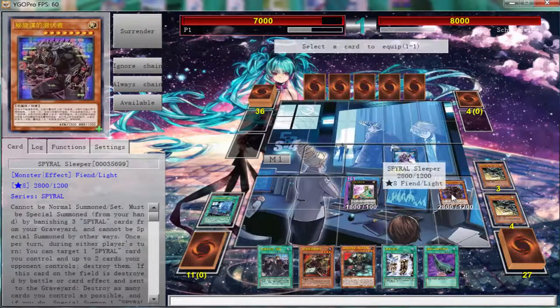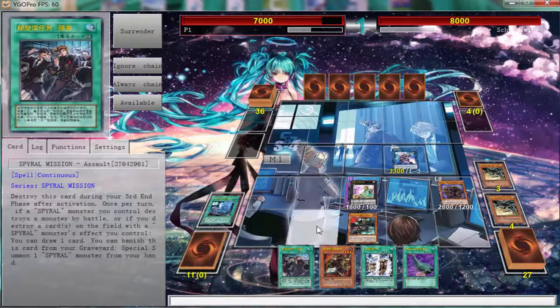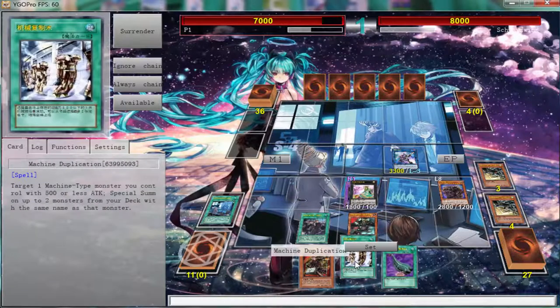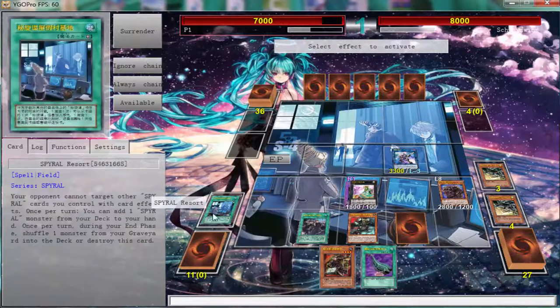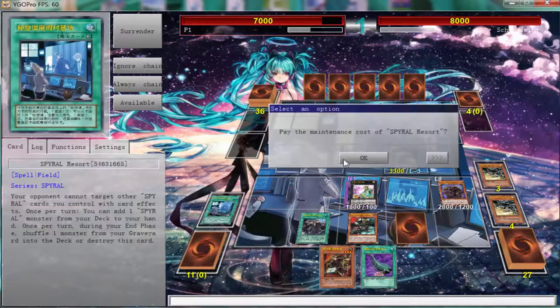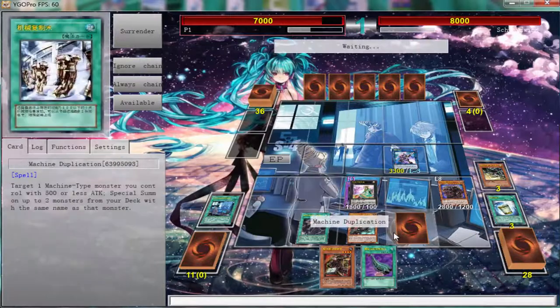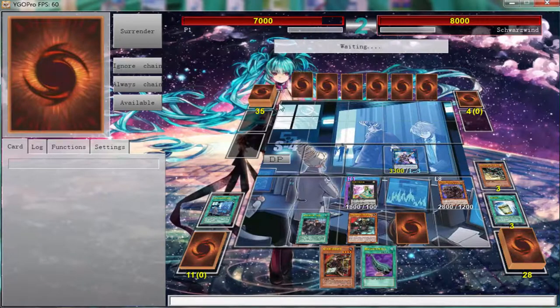We can banish one of these Power Resorts — that's fine — we're going to drop it right here because it boosts the Decode Talker up. Next turn we still have the Resort, and we can easily search us another Quick Fix and be all right. We end up with a plus four — the deck is still plus, and that's never really been the problem of the deck.